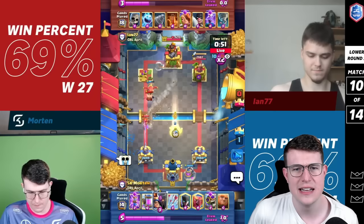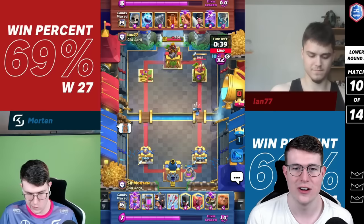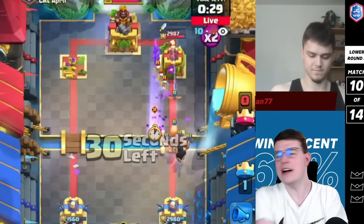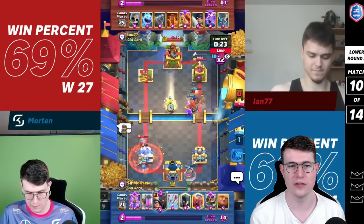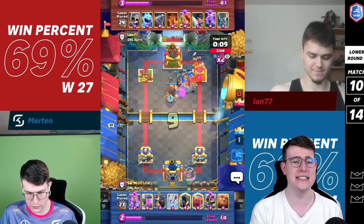Phoenix plays directly on top of the elixir collector. I go for my little prince and my bomber. I use my arrows to make sure we're covered. My little prince goes right side. I use my ability just to bait out something — go for the night witch, forcing him to tornado. I go giant to bait more. He goes for his push but look at my bomber — perfect timing, completely counters it. His tower isn't recharged, so we get a ton of value. We still have the pump advantage.